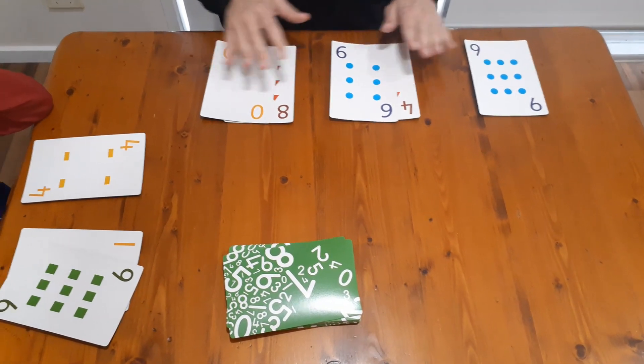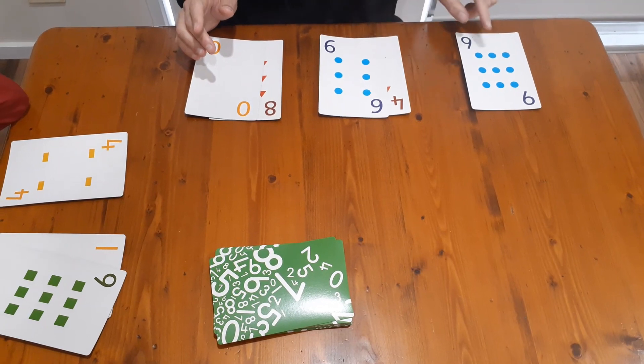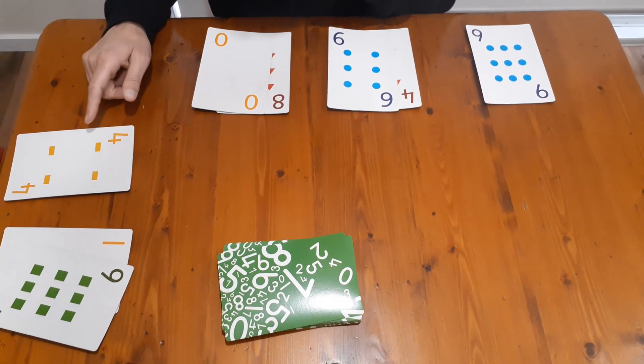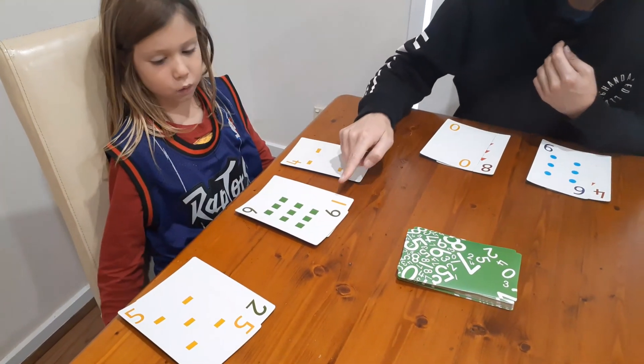The idea is we want to get some sort of pattern between these three numbers, and the first person who can do that will be the winner. At the moment I don't have a pattern - I've got 9, 46, 80. You're trying to count by 15s, so you've got 4, 19, 25.